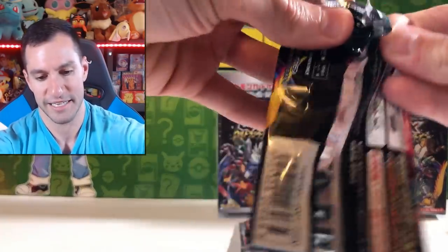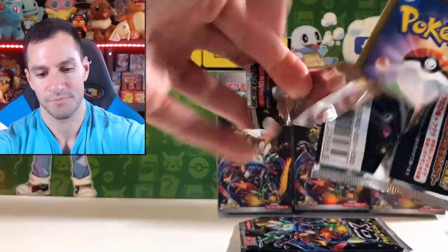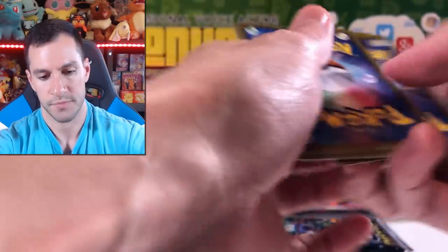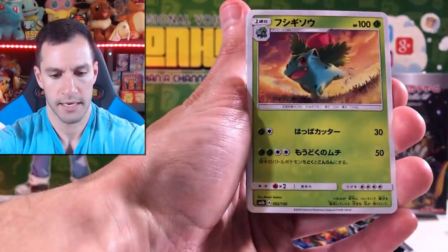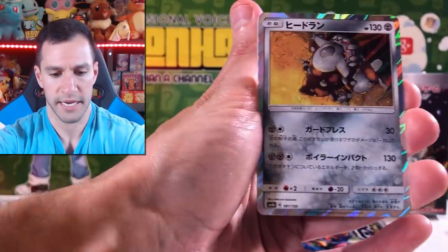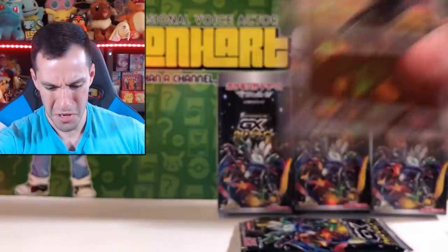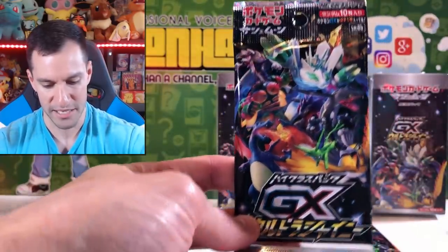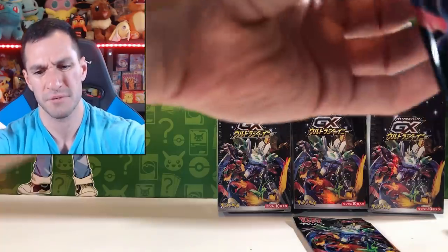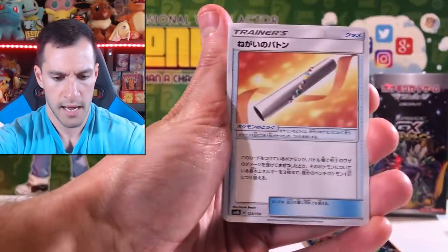It's pretty crazy right now — I'm still absolutely in shock. Hopefully future Leonhart will do well with the editing and put the prices for the more expensive cards on screen. Starting off with a Copycat, a Bulbasaur, Blaziken. Zeraora Ultra Beast GX and the shattered foil — it's a Cubone, and it's all sparkly. We have two booster packs remaining. Look at the art on this pack — isn't that gorgeous?